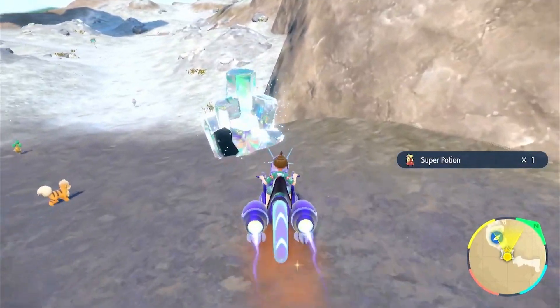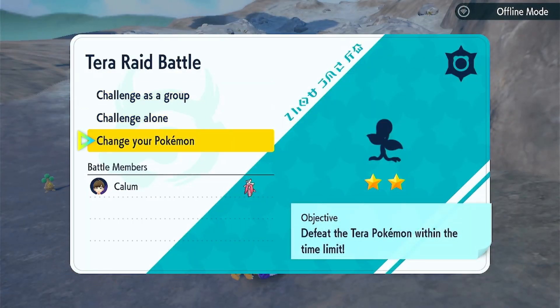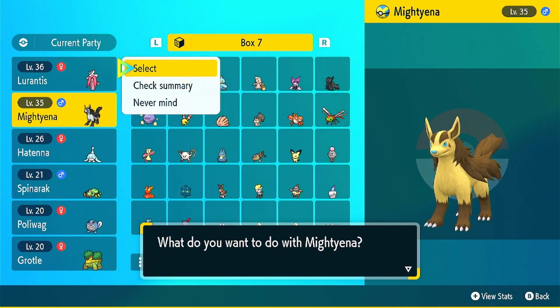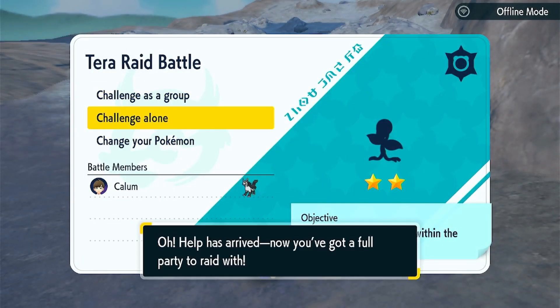We're just kind of slowly making our way up. Instead of Bellsprout, I think we could do Mightyena instead of Llorantes. Let's do that. A two-star challenge alone — I feel like this shouldn't be that bad. We have Ice Fang. It's a two-star but it's still a Bellsprout, right? Maybe with a two-star I'll get better team members. I don't want to see that girl and her Stunky.